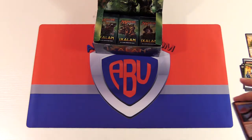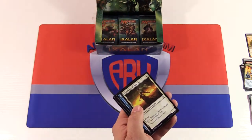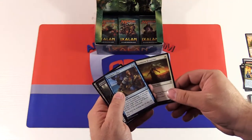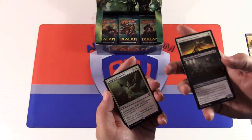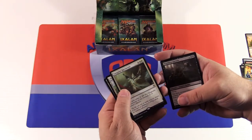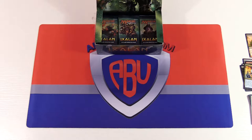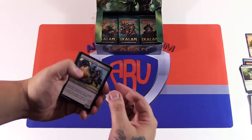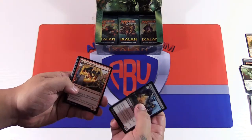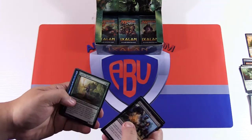We've only seen a couple of mythics. Uncommons: Thusborn Skymarcher, Navigator's Ruin, Deathless Ancient. Our rare is Sending Moon Sacrament — seems pretty cool, a good life gain card that recycles itself into the deck. I really like the white vampires in this set. It's kind of cool that they brought white into vampires — we've seen black and red vampires, but adding white is interesting and probably a very good choice.